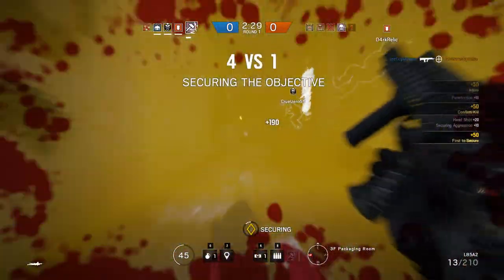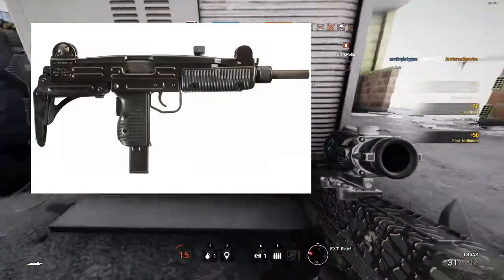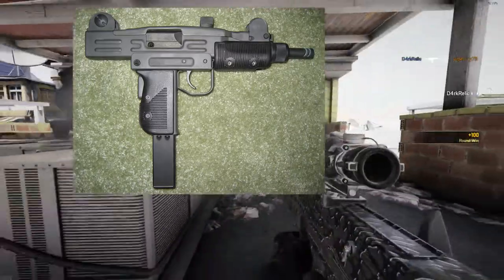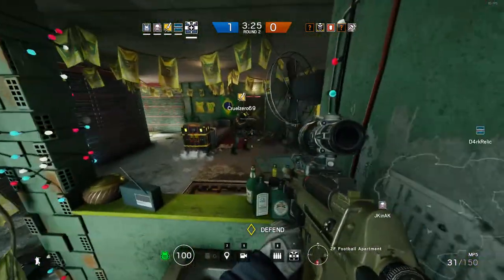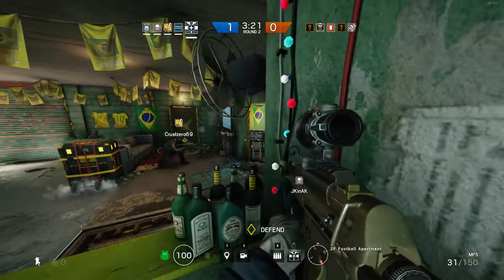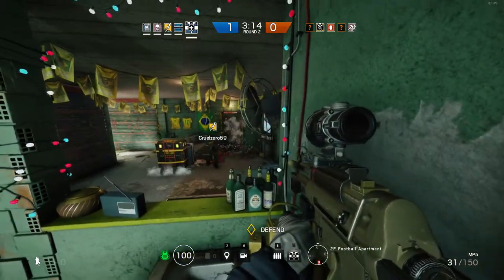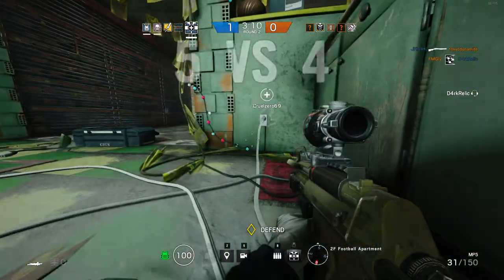The Uzi could be an SMG for the game, and they could put in the Mini Uzi if they wanted to do an SMG sidearm. Most people probably know the Uzi — it fires the 9mm round, 600 rounds per minute, and has a lot of different magazine size options. The most generic is the 32-rounder. It's kind of a slower fire SMG compared to some of the other ones in the game, but it could be pretty fun.